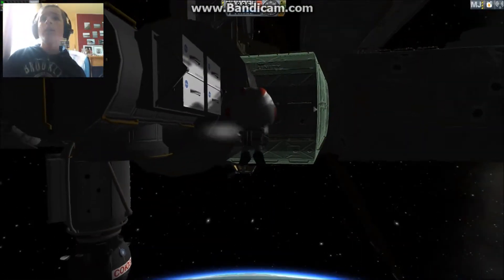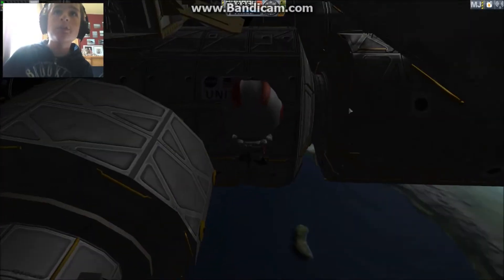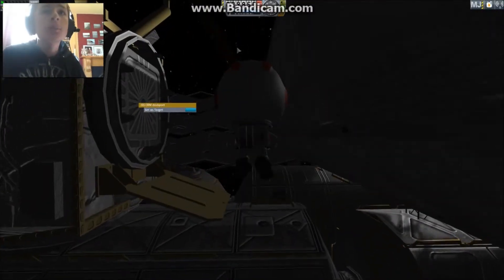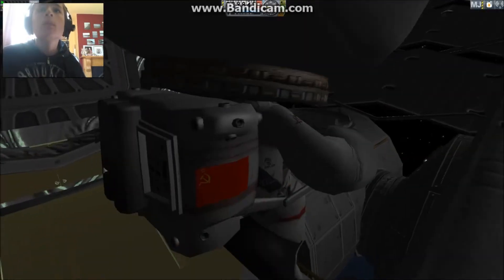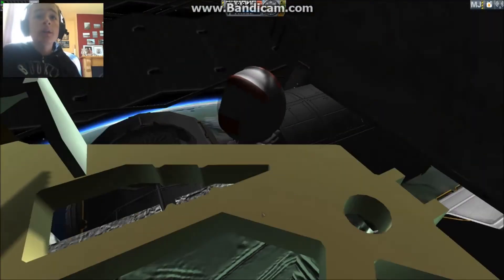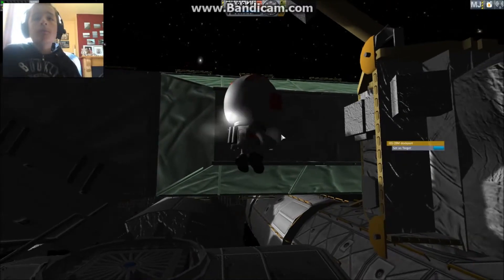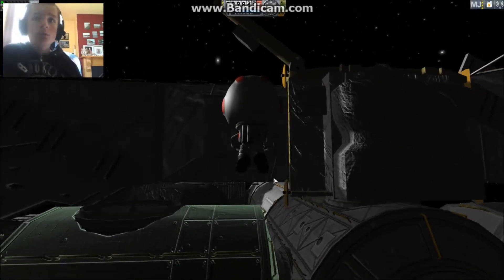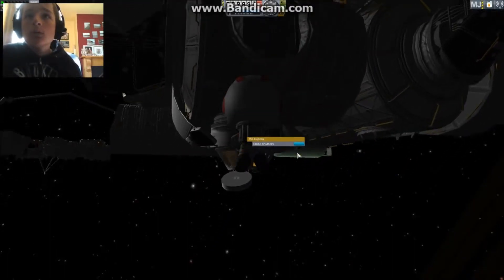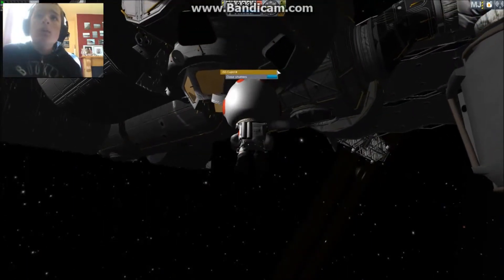That's a fly-over to Tranquility. You can tell he's Russian - he's playing the role of Mikhail Kornienko, and he's playing the role of Scott Kelly. This is Tranquility, Node 3. Node 2 is allowed to go to the front, so you can see behind this PMA we've got the Cupola, just go to the unoccupied, and he's locked up.